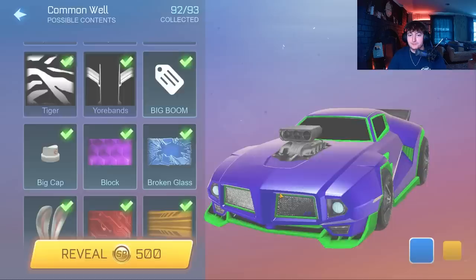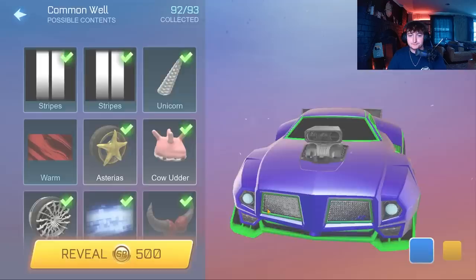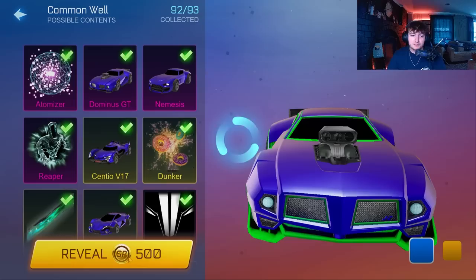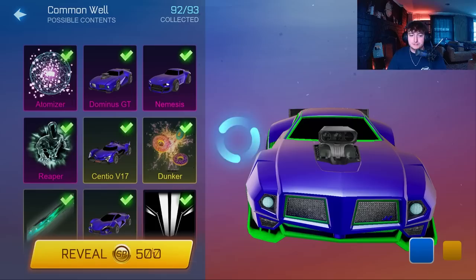I recall that whenever I ask for things I tend to end up getting them, so maybe we start doing that — give me a Titanium White Snail! Okay, Helios rocket ball. We have 10 tokens that we could actually use — Scotty, if you want to pick the crate to open with them that would be pretty sick. I don't think I've seen anyone else open any tokens yet.